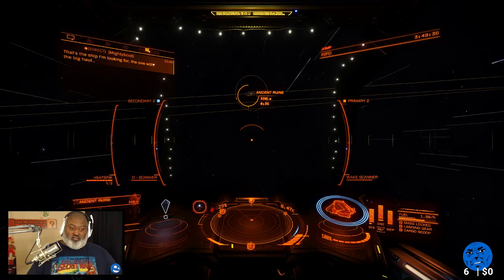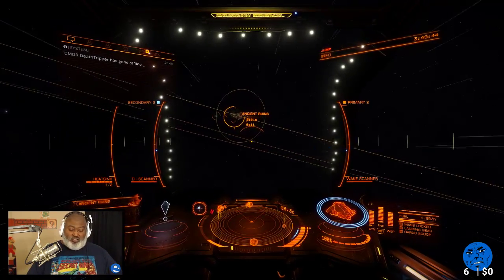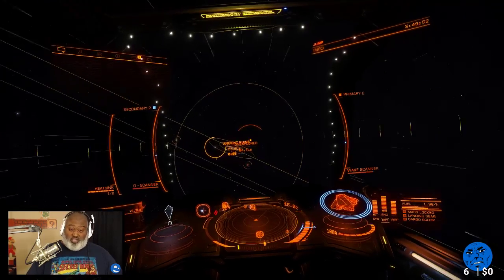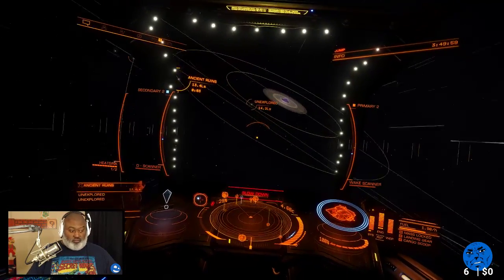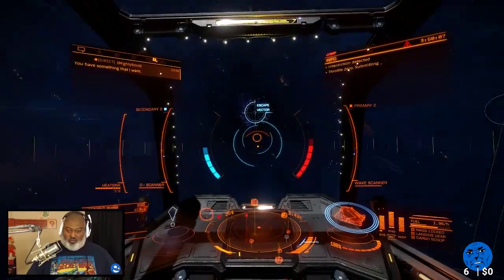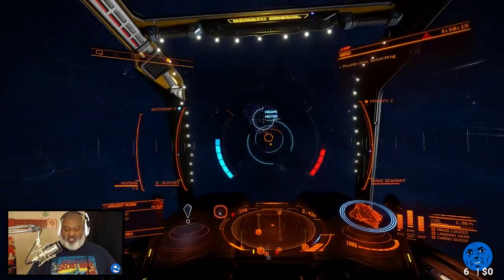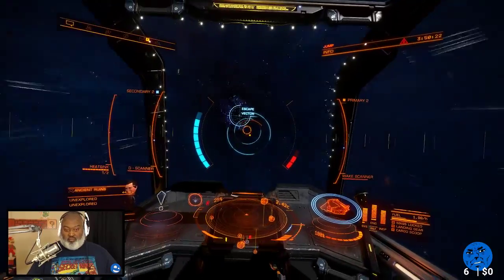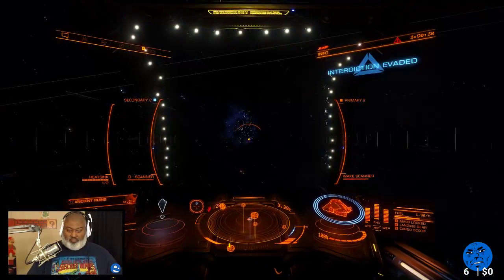Wait, is there actually an interdiction out here? I'm in the middle of nowhere. And I'm the ship you're looking for? The one with the big hole — and all I've got is one ancient key in here. These NPCs are drunk, chat — they are drunk. An ancient key? Okay fine, we'll play it your way, sir. You wanna go? I will just evade your stupid little interdiction so you can leave me alone. Now go away.